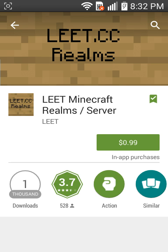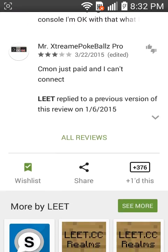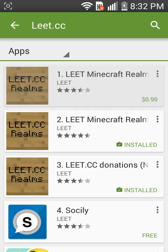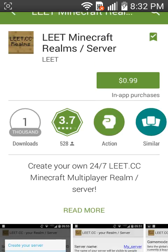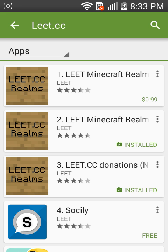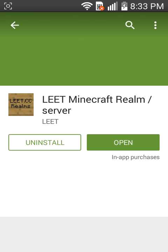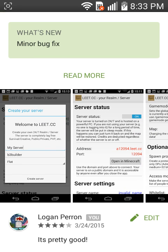You can get the pro version for 99 cents, which lets you do economy and stuff like that - economy helps you out a lot. Don't try to get the pro version for free. I didn't try, but my friend asked if I was going to get it for free and I said no. I'm going to buy it eventually. There is a free version - it should be the second one listed - that's what I'm using.